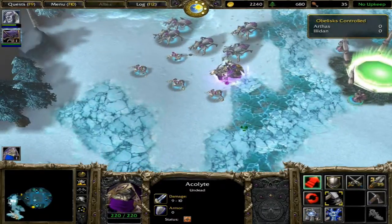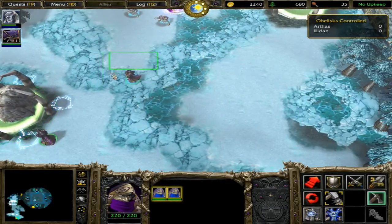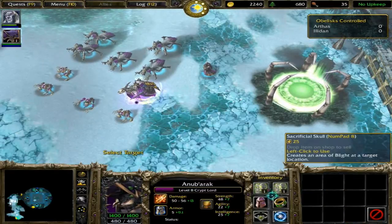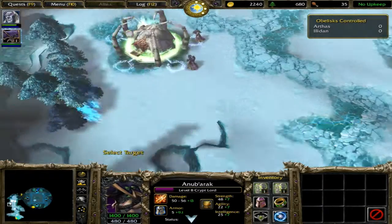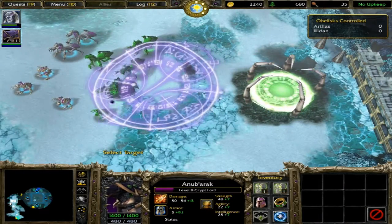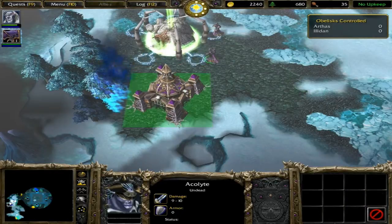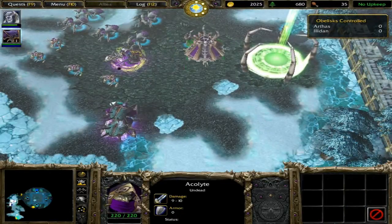Most guys suggest you take the gold mine in the base to the south, but I actually prefer taking this one here, because you can set up your necropolis and a line of ziggurats to use as defensive structures. This will basically defend you from any attacks during the course of the mission. The main advantage to having your defensive structures there means the obelisk on the left is far easier to defend from Illidan. You can draw Illidan to the western side, and if he goes to capture that obelisk, it's easy enough to draw him away and into your defensive structures.